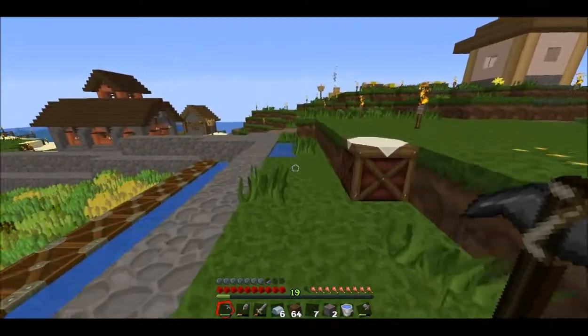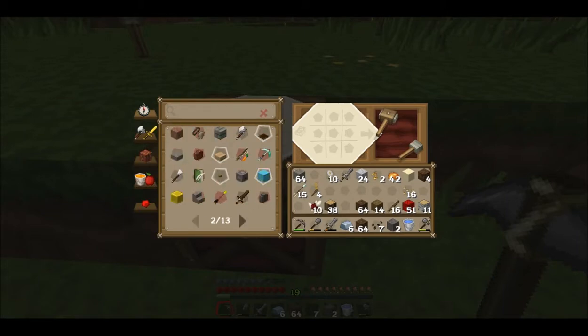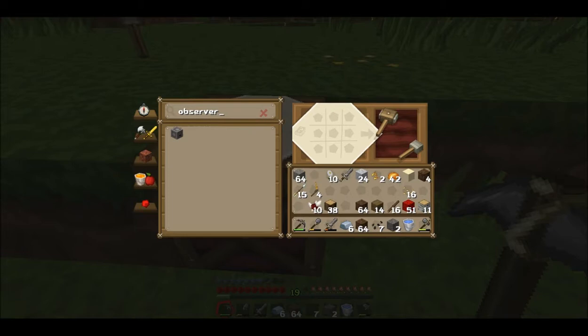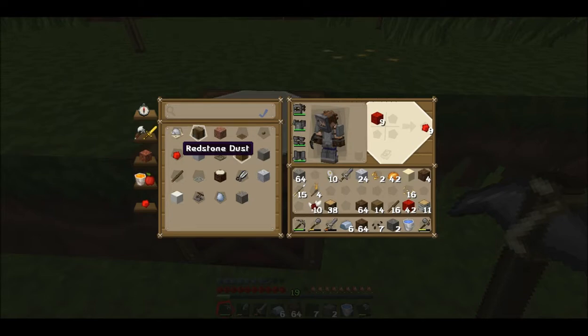We need eight observers and nine pistons. Observers — we haven't really made those yet. An observer is cobblestone, two redstone dust, and nether quartz. That's right, so let's get ourselves enough of that to make. We've got cobblestone, nether quartz, and redstone — we should be able to make a comparator... actually an observer, now we should.